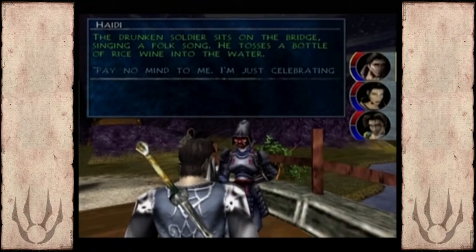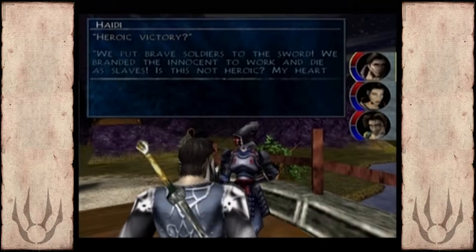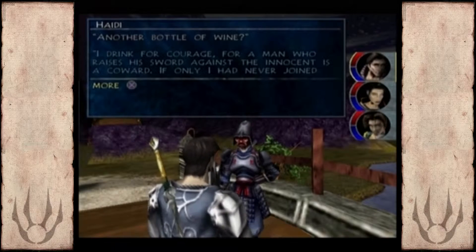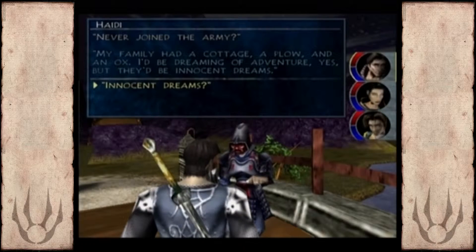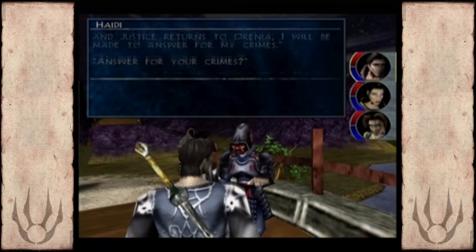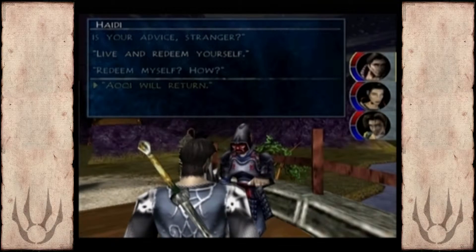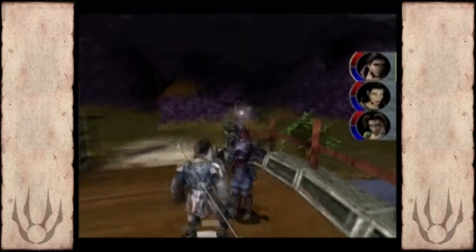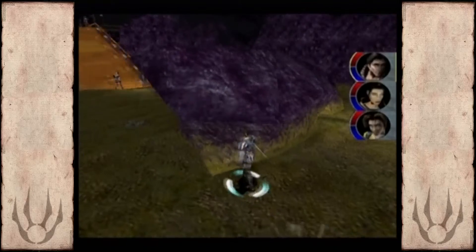I wanted to show off this character — it's a guard who seems very regretful about what he's done. He asks us whether he should kill himself or fight with the resistance. I don't think it matters what you say to him because you don't see him ever again, and I'm not even sure this counts as a side quest. But I decided to talk to him, and I guess it does help when you have an army of enemies and you show that one is regretful — it's nice to know they have a little bit of humanity here and there.